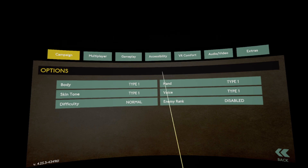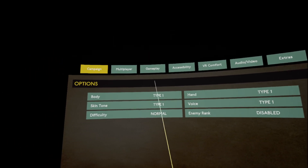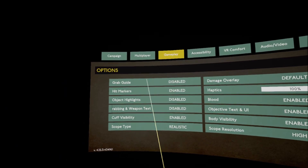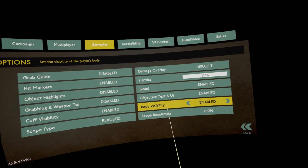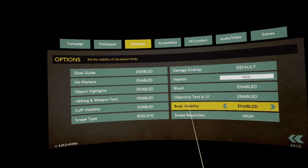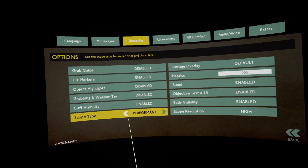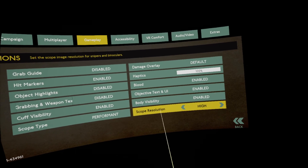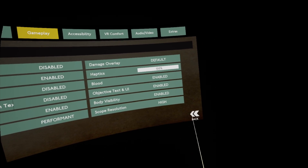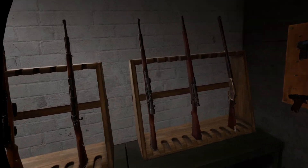I've done a video on the second patch so we don't need to reiterate all of the options that were added - we'll just go over what's new. Cuff visibility: we can turn that off. We can hide our body as well, nice little touch. What's really interesting is what they've done with the scopes - we've got two types to choose from, as well as adjusting the resolution to try and help with performance. So let's grab ourselves a rifle.